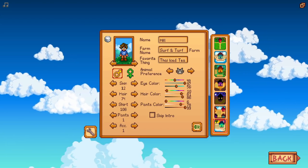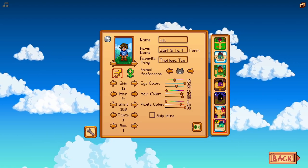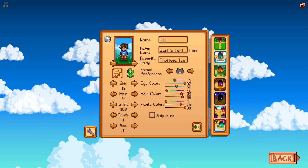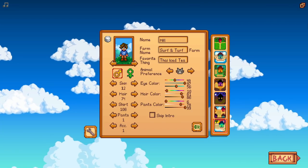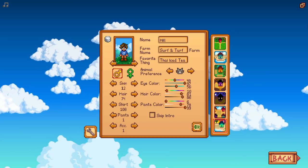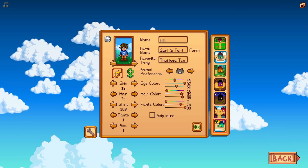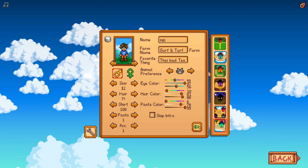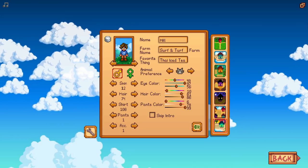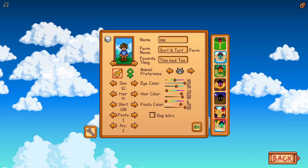Everything is set up as planned. Character name is Hill, farm name is Surf and Turf Farm, and we're on the beach farm for extra challenge — limited farming since we're only farming where sprinklers can go, plus the greenhouse and island eventually. We'll be focusing mainly on ranching, slime hutches, and fish ponds. Our favorite thing this playthrough will be Thai iced tea.